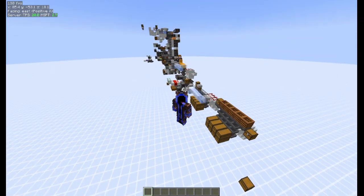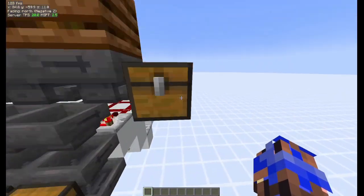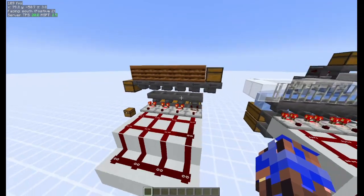Hello everyone, today we'll be talking about the five different levels of storage tech. First, we have the impulse style hopper item filter.